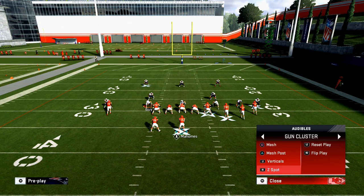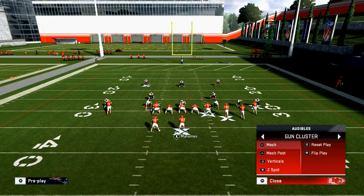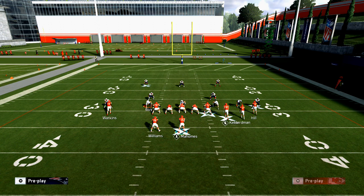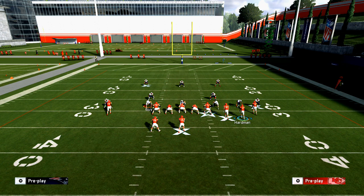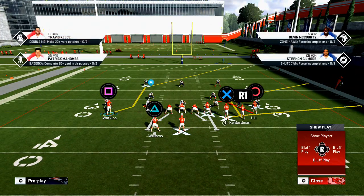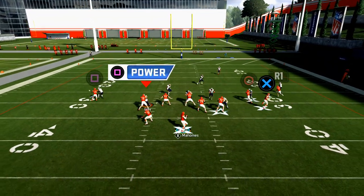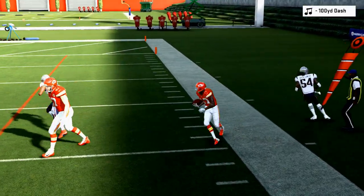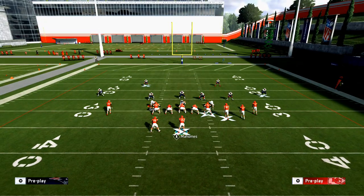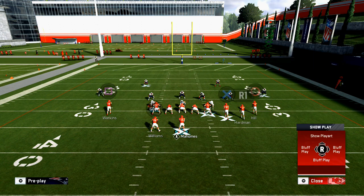So we're going to talk about how to actually beat man-to-man. The play I like to use, especially in a two-man under situation, is z spot. Z spot will help you beat man-to-man coverage. One thing you can do is motion McCole Hardman out, and when he cuts to the right, if they're not a good man coverage corner, he's going to get open. The z spot shake — if you look at his corner route and then audible to z spot, you'll see the routes are similar.